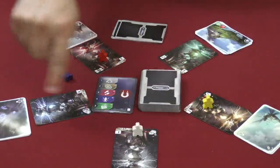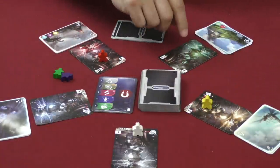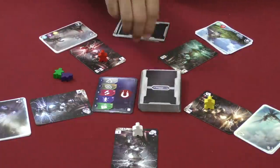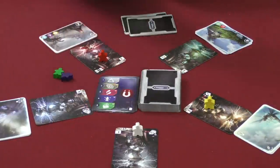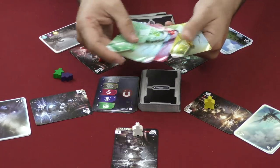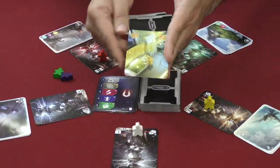Here's our game set up. We have the five different locations. Each player is going to have their little meeple starting on one of the transformers there — the machines. And everybody has a hand of three cards from the deck. Some are put in the discard pile.